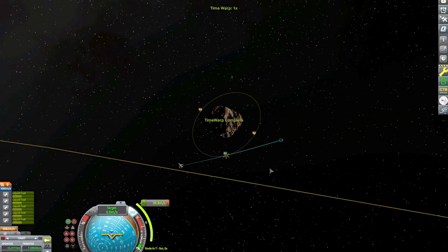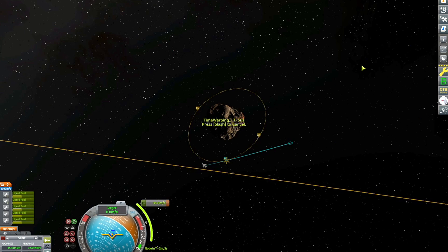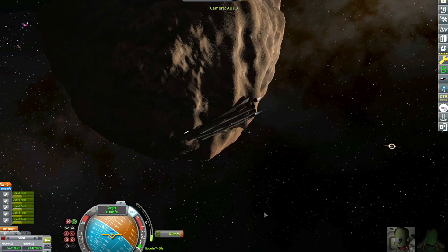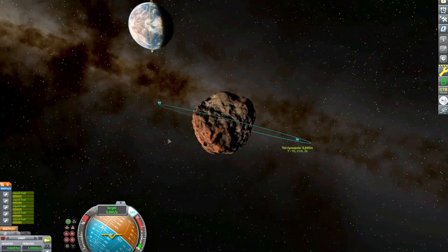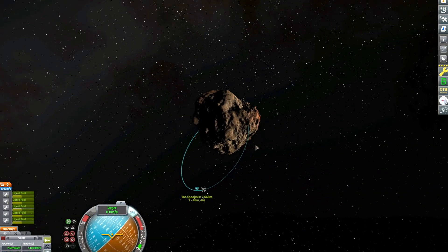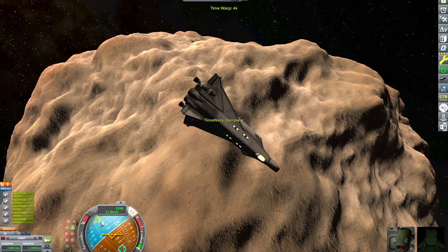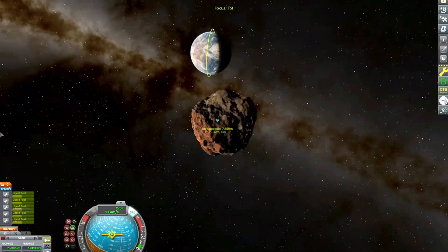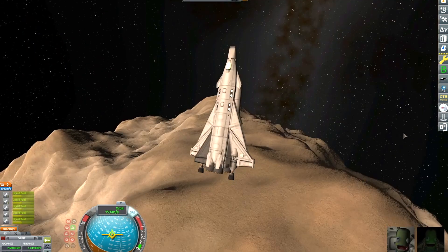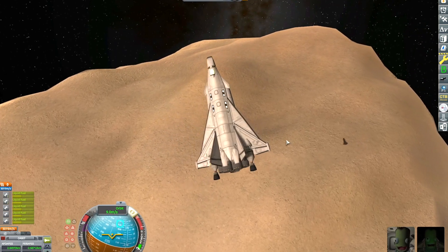An orbital rendezvous and circularizing around an encounter is kind of the same thing — it just depends on what reference you're using on your nav ball. Here I am captured around TOT, a very small moon — basically an asteroid. The gravity is so low that I'll be able to land this thing very easily using just the two nuclear engines. In the next couple of scenes I'm going to figure out where to land and get some cool views.